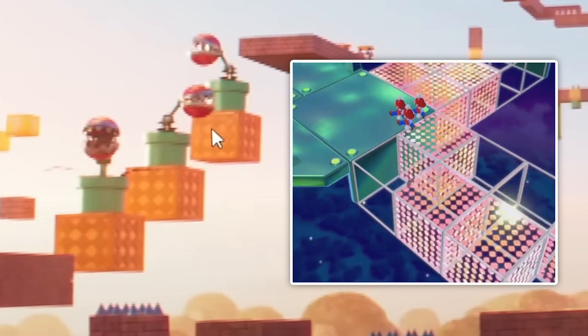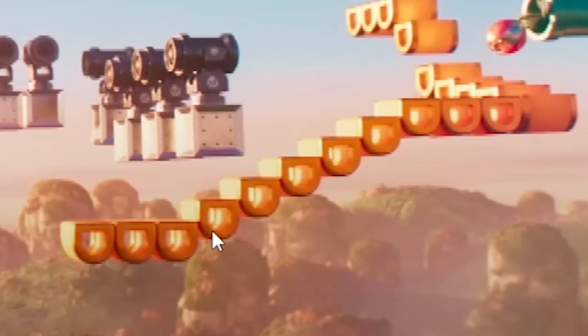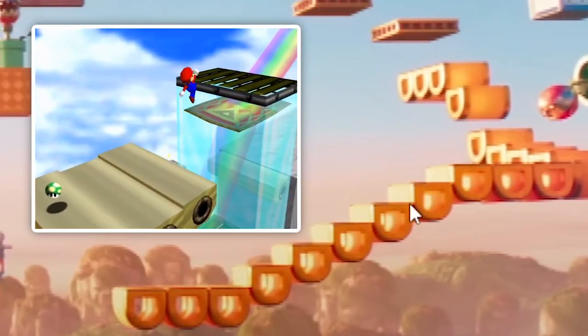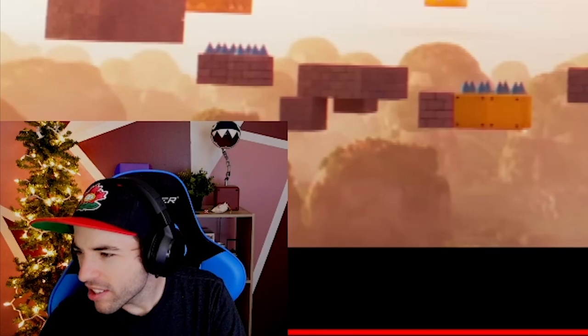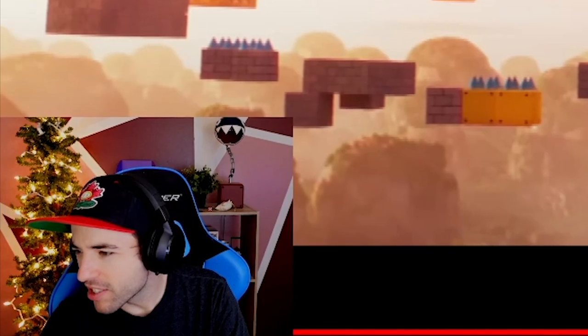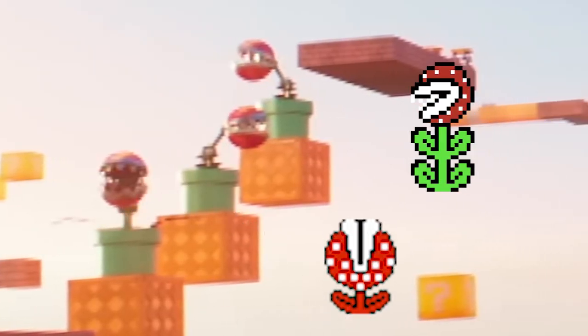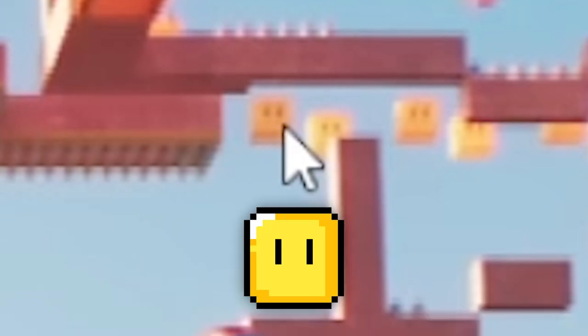So these blocks are from 3D World, right? These are donut blocks, but these donut blocks are kind of like Mario 64 donut blocks. We got pipes that lead nowhere — this is just a mishmash of garbage. Am I allowed to say that Piranha Plants are Mario 3-esque? Look — Super Mario World.